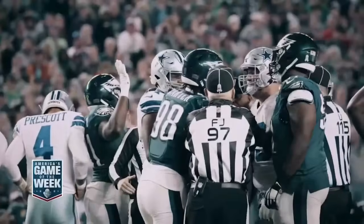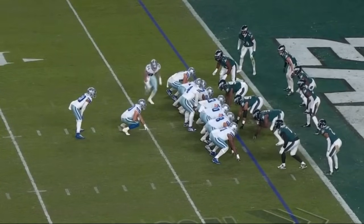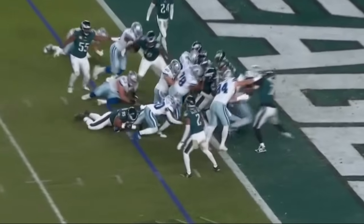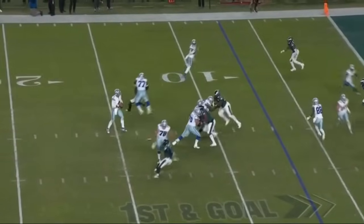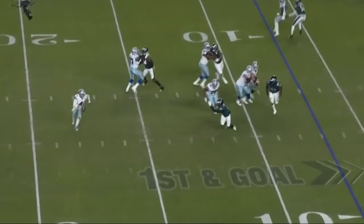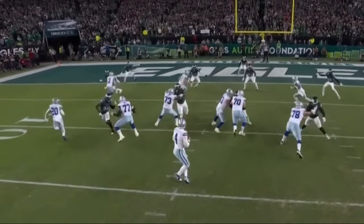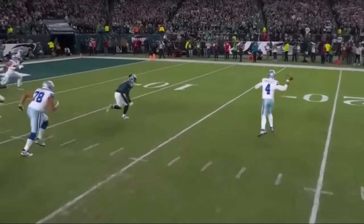Pressure. They go jumbo — extra lineman, fullback is in. First and goal. It's Pollard. Prescott, looking, throwing in zone — he's got it for the touchdown! Tolbert out here. Once Prescott breaks contain to the right, he comes alive.